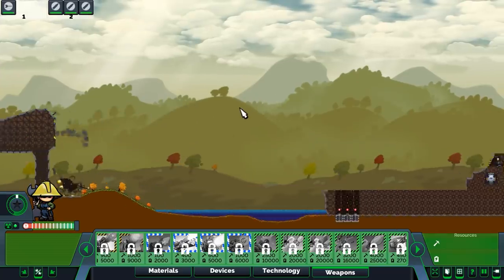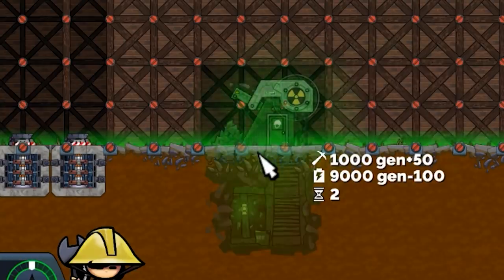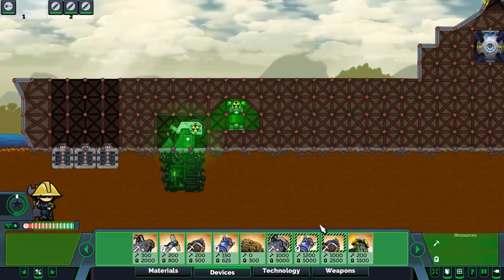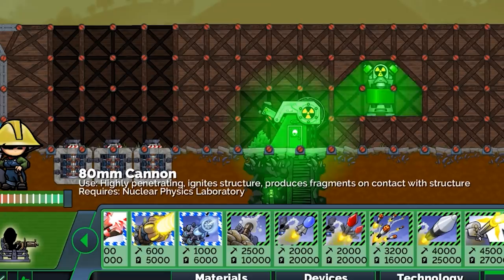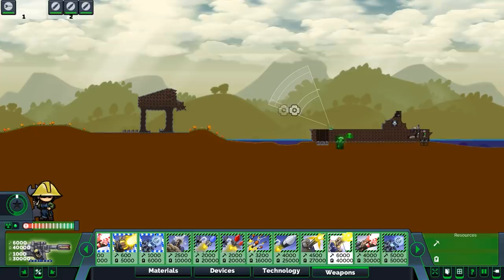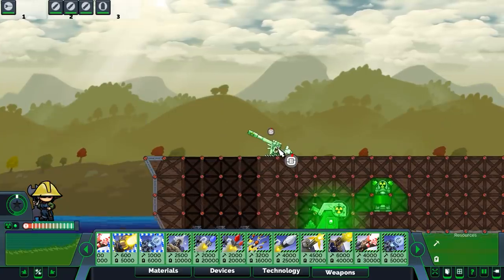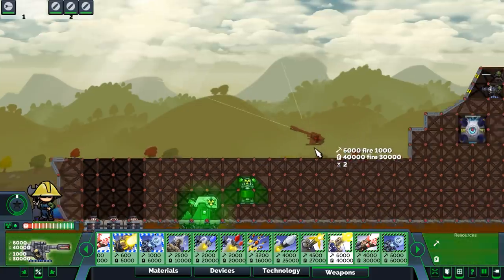Decapitated — everything is super powerful. Radioactive laboratory, nuclear mine, fission facility — somehow these things don't hurt you. A radiating drill cannon: 80 millimeter, ignites structures and produces fragments on contact. Let's try it. This thing fires a huge arc. I would never build this here because it's not protected at all, but let's see.